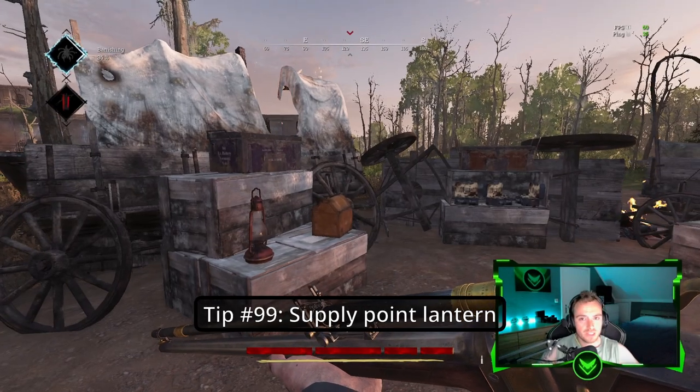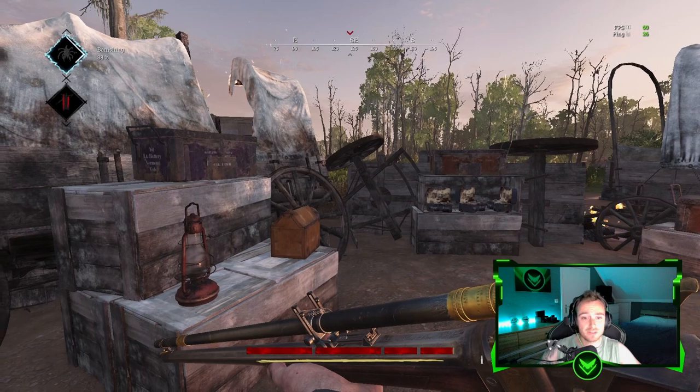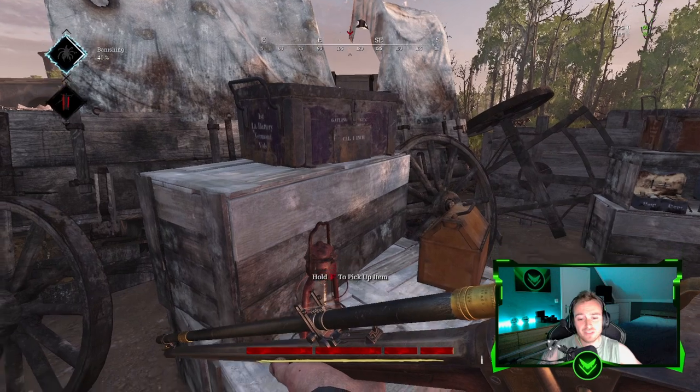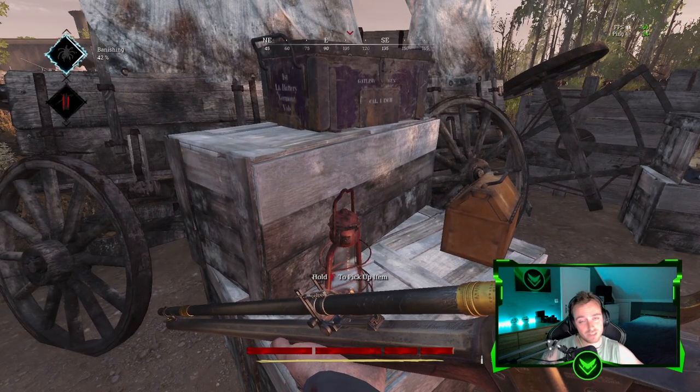Tip number ninety-nine: Only the supply points on land — either the trading caravans or the red wagon — have a lantern on them. The boat, for example, does not have a lantern.